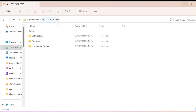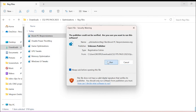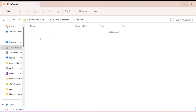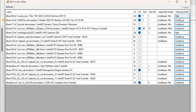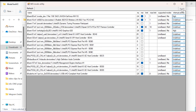Download the CS2 FPS Pack 2023 from the description. Open it, click on Optimizations, click on Reg Files, and enable all of them — click the first one, Run, Yes, OK — and repeat for all. Go back, click on Programs, click on Mod Tool V2, and run it as administrator. Find your graphics card — I have an NVIDIA GeForce MX110 and Intel UHD Graphics 620 — set both to High Performance and click Apply.